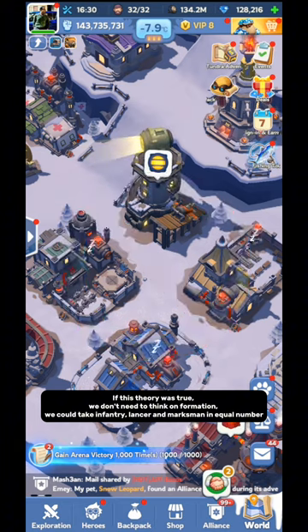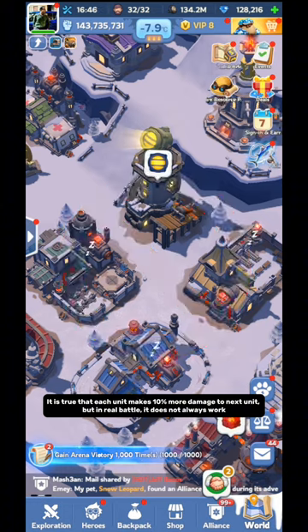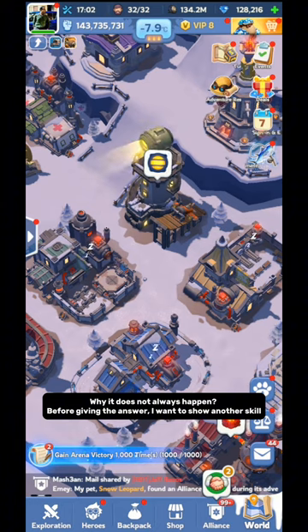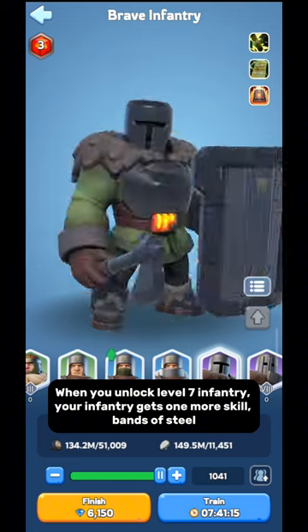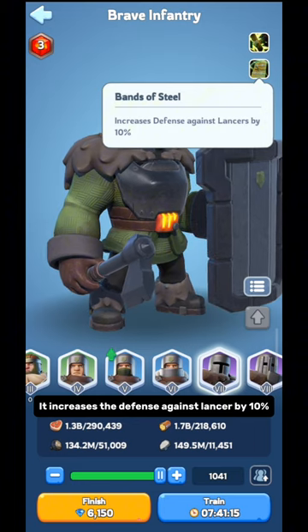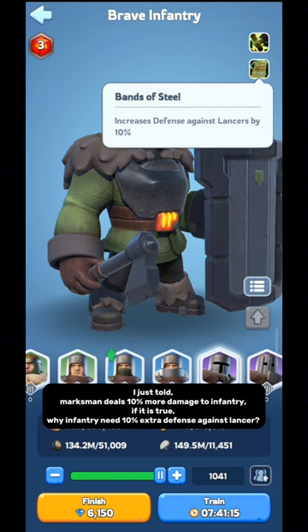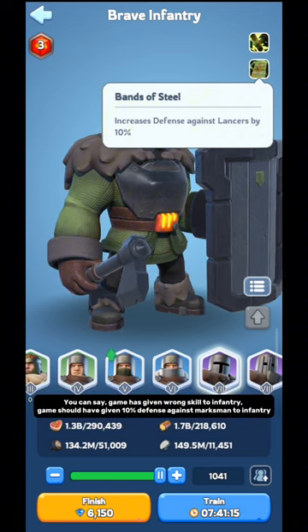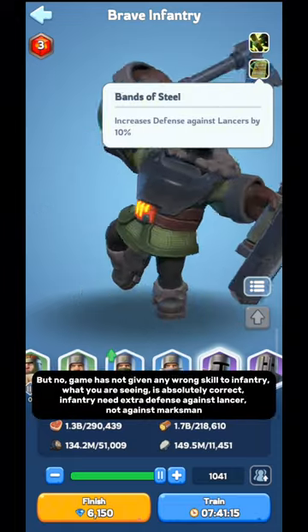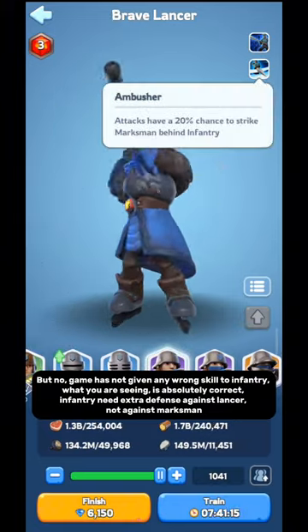It is true that each unit makes 10% more damage to the next unit, but in real battle it does not always work. Before giving the answer, I want to show another skill. When you unlock level 7 in Infantry, your Infantry gets one more skill: Bands of Steel, which increases defense against Lancer by 10%. Does it make sense? I just told you Marksman deals 10% more damage to Infantry — so why does Infantry need 10% extra defense against Lancer? You might say the game gave the wrong skill to Infantry, that it should have given 10% defense against Marksman. But no, the game has not given any wrong skill to Infantry. What you are seeing is absolutely correct — Infantry needs extra defense against Lancer, not against Marksman.